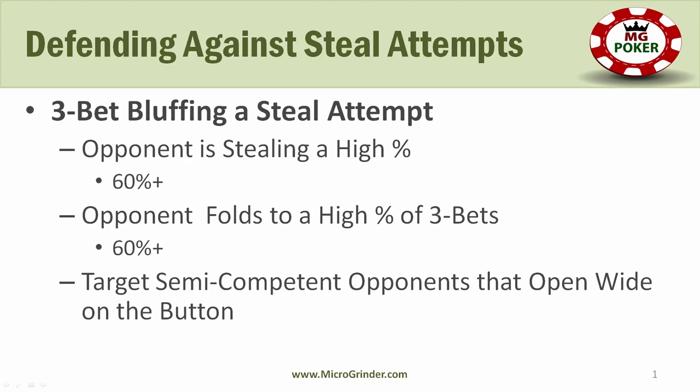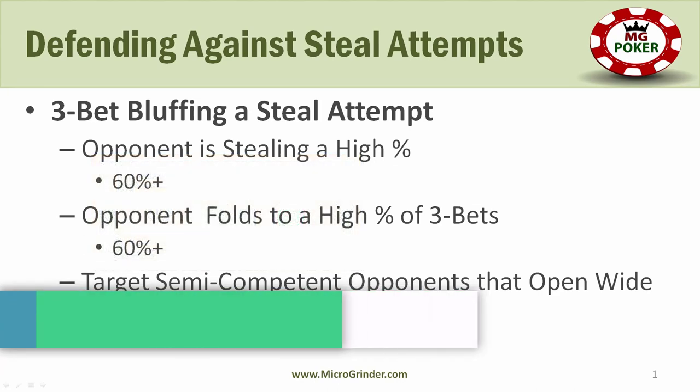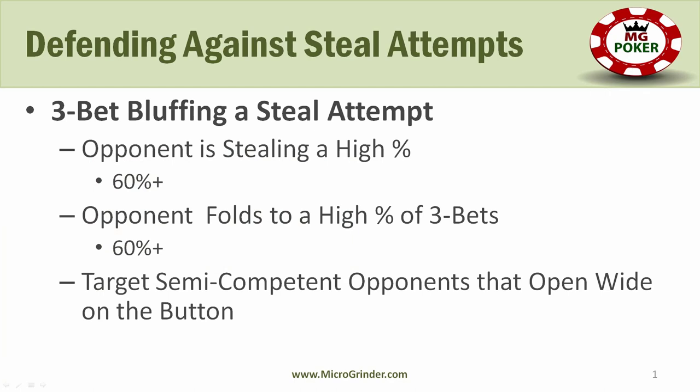The other important component is whether they're folding to three-bets or not. If they're folding a high percentage of the time, remember with three-bet bluffing the math ideally requires us to be correct around two-thirds of the time — not factoring post-flop considerations. Realistically, maybe we need to be correct around fifty percent of the time, considering we'll have the initiative and sometimes be in position.